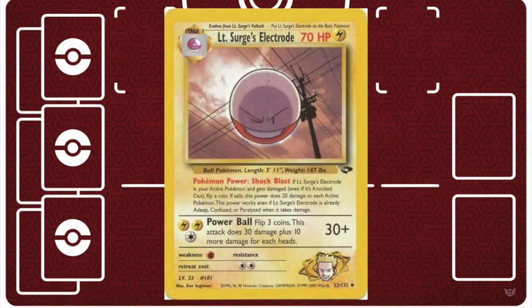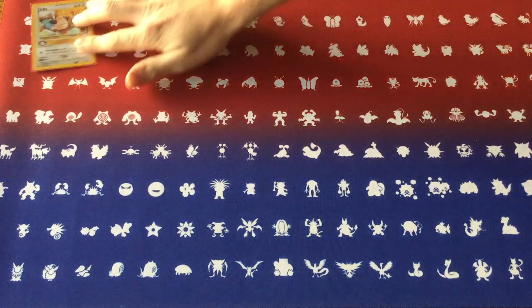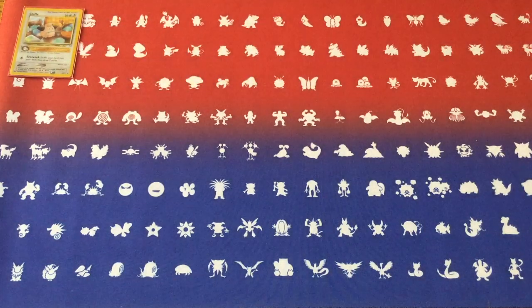Obviously this card needs its own form of support, much like Rocket Zapdos does. So really, how do they support each other? It's mainly in the trainer base. So let's get into the complete build. Cleffa for support and setup - gotta get that hand refresh going.